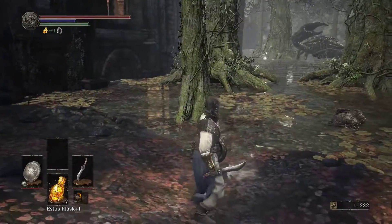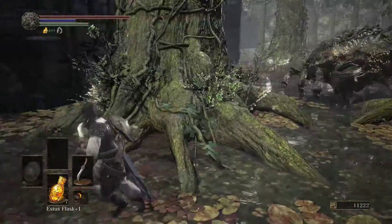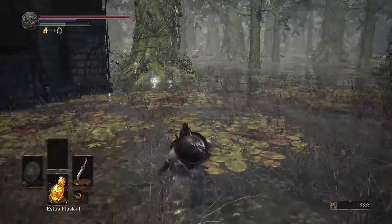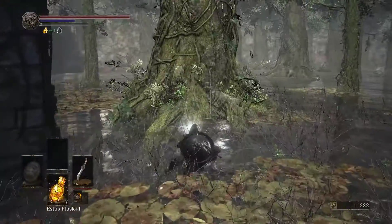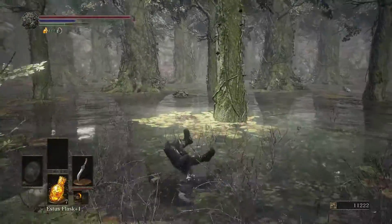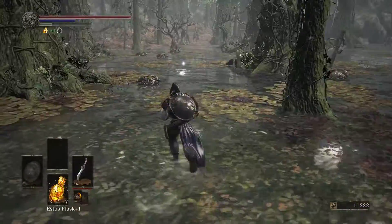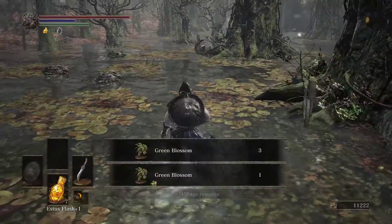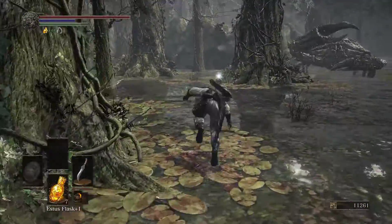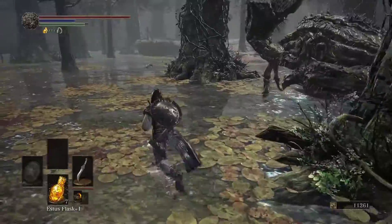Which way do I want to go here? Because I need to get those two items there for my completion. Watch out for the crabs — they can just attack through the walls. Get the Swamp Tome, the Conjurer's Set, and there's some Green Blossom here. We don't need it, but we'll get it anyway. And one last item — the Grass Crest Shield.